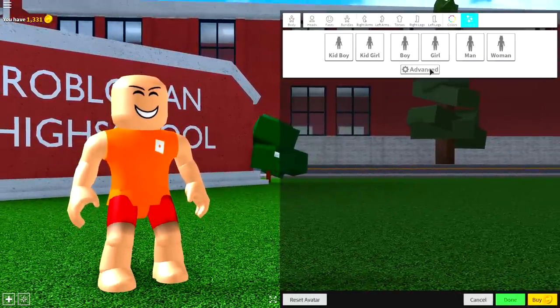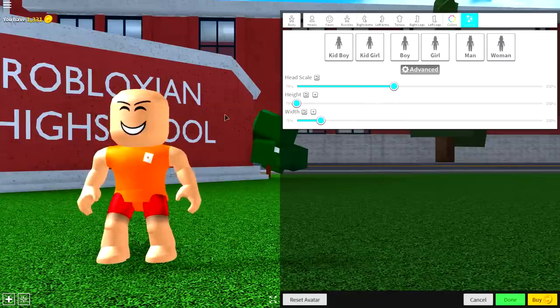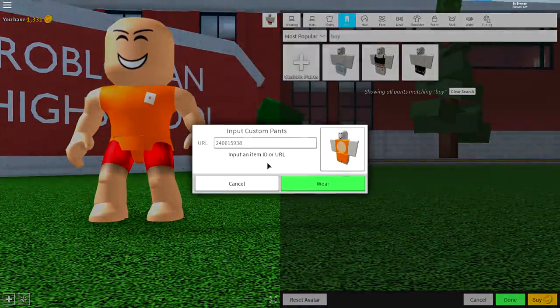Next, come to the Scaling Selection. Click Advanced to make him shorter, make him less wide, and make his head slightly bigger, just like that. After that, come to the Wearing Selection and come to Pants. Click Custom Pants and input the following code into the Custom Pants box — pause the video if you need to and read the number off the screen.